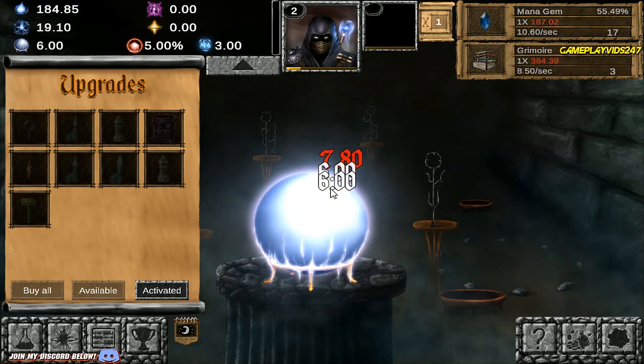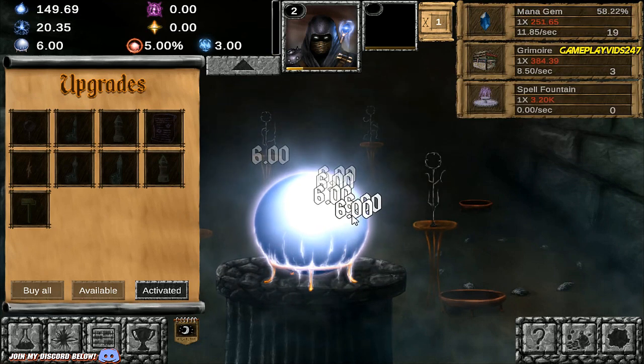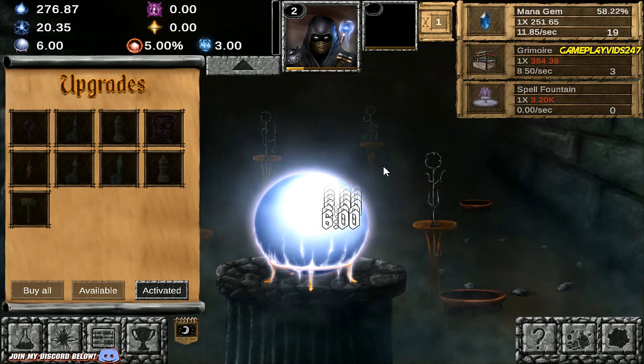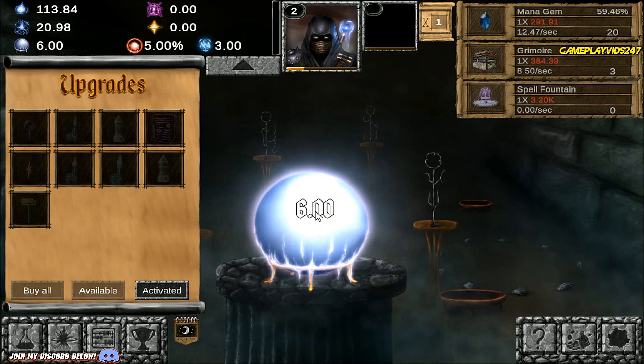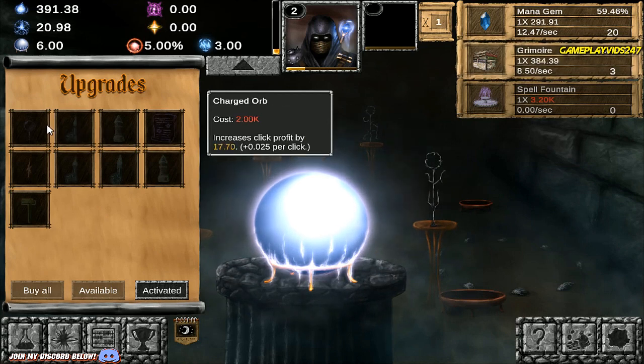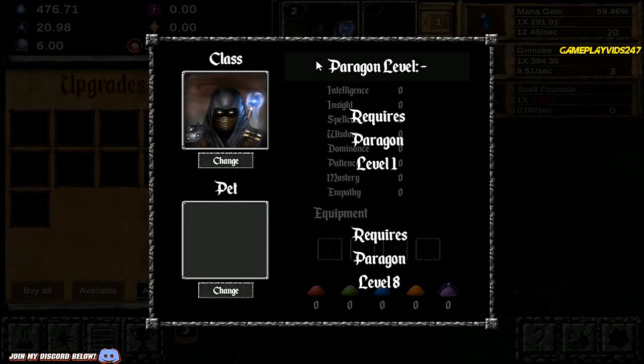We're on the 20th level on the mana gem there. We do have a new item here, Spell Fountain. I think we'll level up Spell Fountain in a second. Idle Wizard seems like a very cool game. Looks like there's tons and tons of content. Apparently it's been in development for like two years or so. I'm very, very interested in that. I will show you guys the pets here as well.